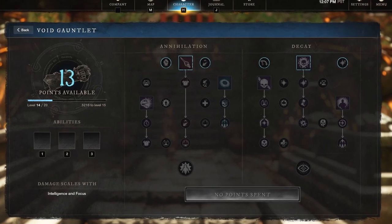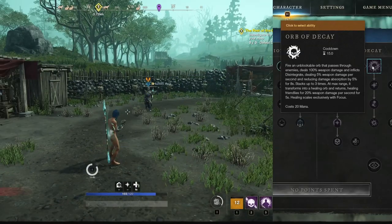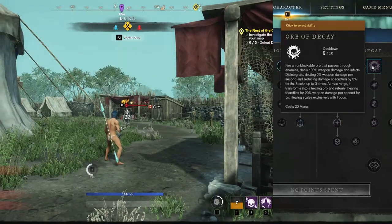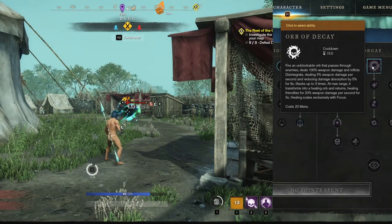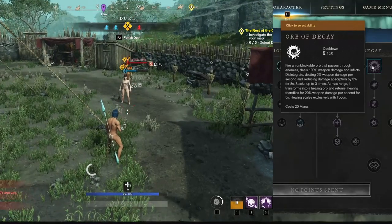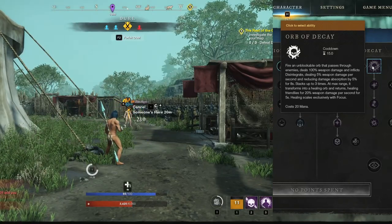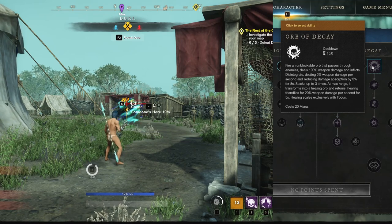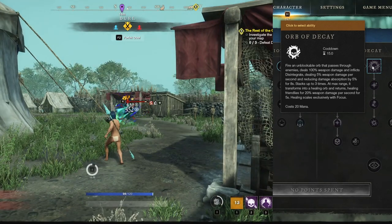The Decay trait line centers around buffing and debuffing. The first weapon ability is Orb of Decay — there is a lot packed into this one ability. Shoot an orb that travels 20 meters out; while traveling out, any enemy struck takes 100% weapon damage and gains a stack of Disintegrate, dealing 5% weapon damage per second and applying a 5% rend for 8 seconds. Then once the orb travels 20 meters, it does a 180 and comes back, but with a completely different effect. While traveling back, any ally hit receives a regen stack healing for 20% weapon damage over 5 seconds — a total of 100% weapon damage. This sits on a 15-second cooldown and costs 20 mana. Ignore the 'scales exclusively with focus' text — it's as truthful as Into the Void's patch notes.